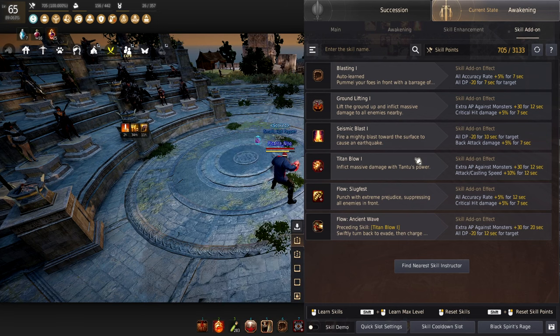Seismic Blast is your hardest-hitting skill. Some of these things you want to double up on in case you don't start your combo with Blasting. So you definitely want to double up on the important ones. We're getting the minus DP 20 again. Back attack damage is really important — you can interchange it out if you're fighting mobs where you're doing down attack damage. Since I'm fighting harder mobs that don't get knocked down, I opt for back attack damage. But if you're fighting something like Star's End where you use the crystal to knock down, replace back attack damage with down attack damage.